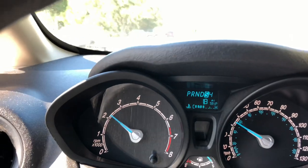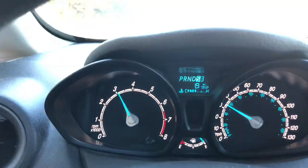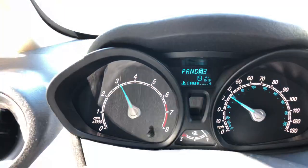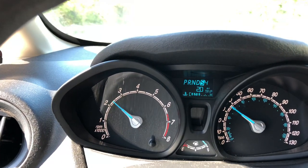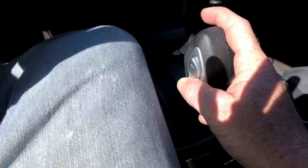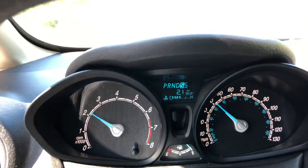Go ahead and downshift, and then that one on the right should go to three. See the RPMs? If I do it again, I don't really want to shift into two at this speed, but let me go ahead and do it to four and you should see an RPM drop.